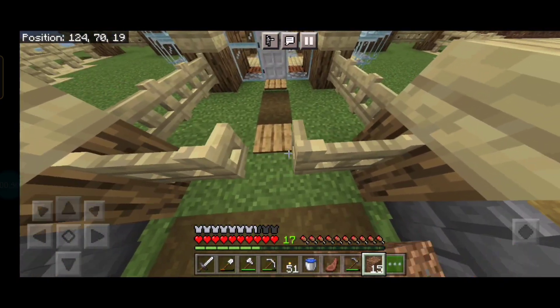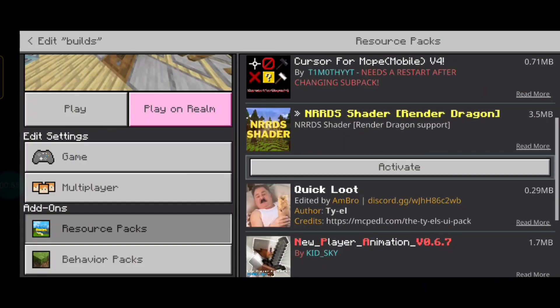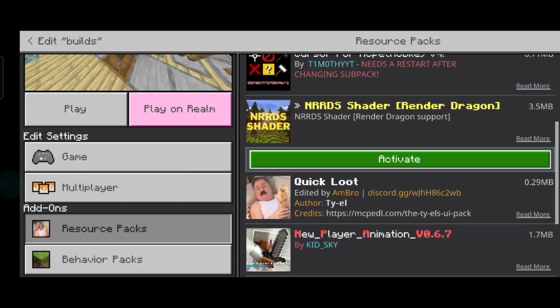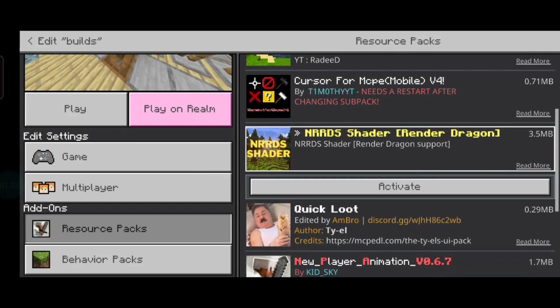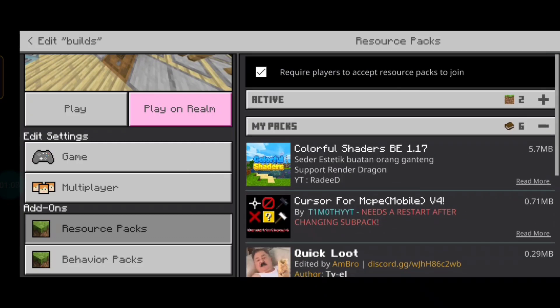We will install the first shader. Our first shader is the NRDS shader. And we will also look at the second shader and compare it to the previous shader in the next episode.